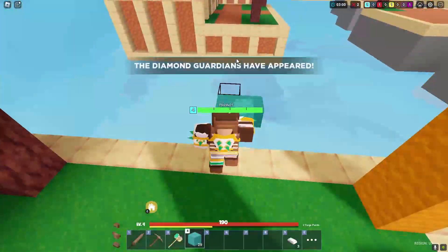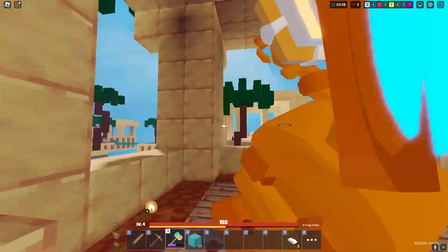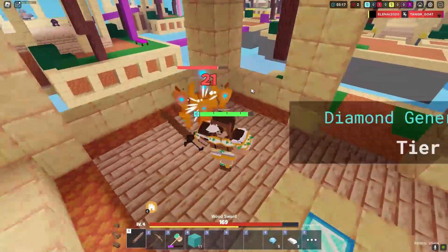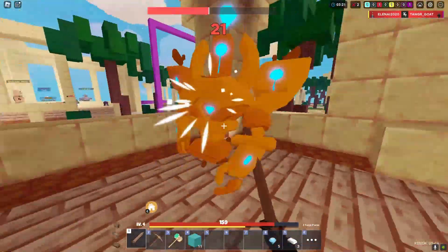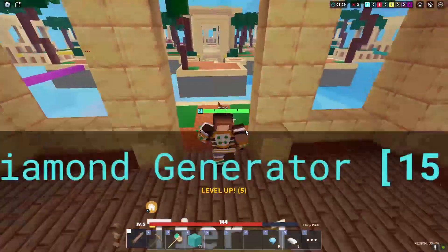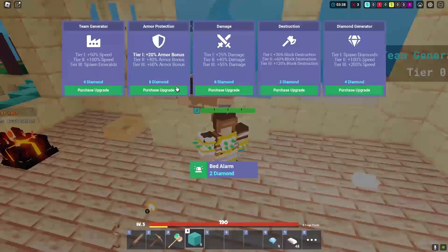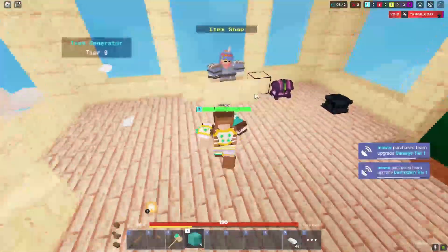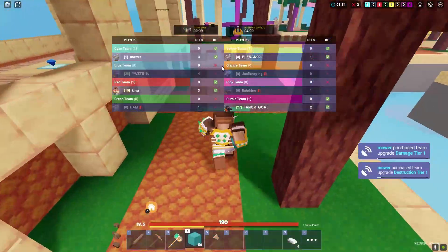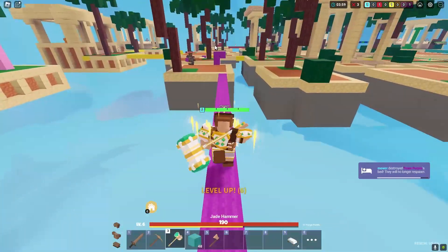Let's go over to this diamond generator and maybe attack Purple once we get wool. Does this thing even do damage? I don't know how to attack with the Jade hammer, so I'm certainly keeping my sword. I am a noob at this. We have a lot of diamonds so let's go back to base and spend them. Let's get some damage and block destruction, some more blocks, and an axe — I learned that axes break beds faster. Let's go to Purple.